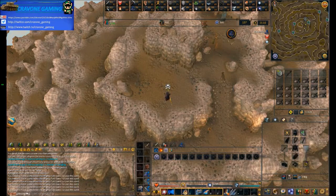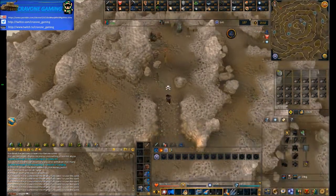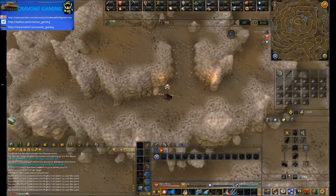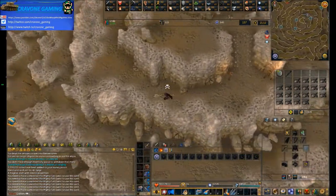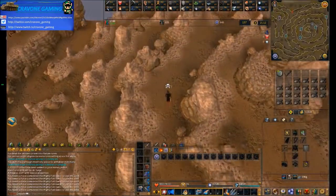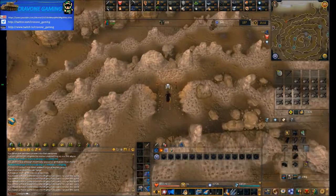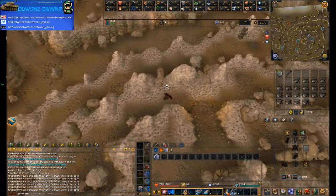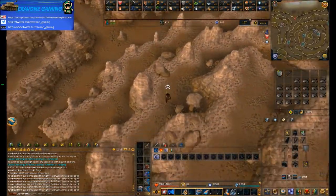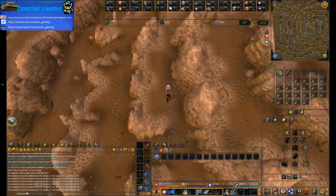Now, in that run between the boulder and the actual entrance itself, you will start losing stats - you'll lose levels temporarily. So you want to be as quick as possible. It only drops you by like one level each, and it regenerates quite quickly if you're quick. So bear that in mind.